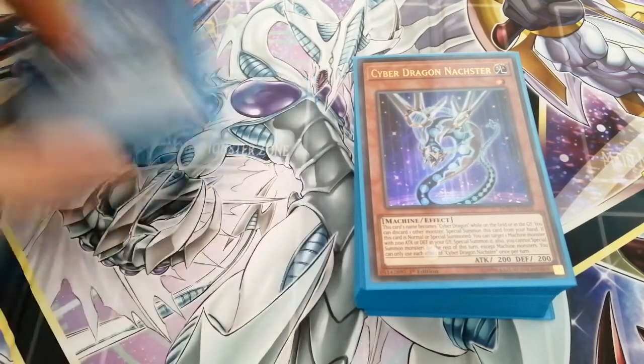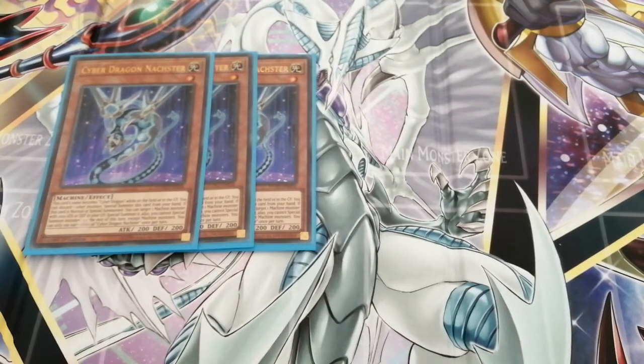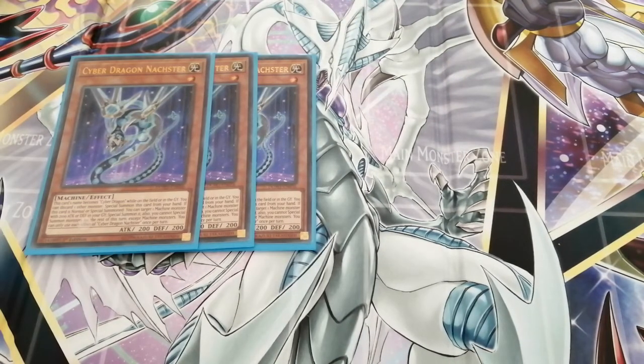The most recent card to come out is Saber Dragon Naster, which came out in Duelist Power. He's a level one machine type. Basically what he can do is special summon himself by discarding a monster from your hand to the graveyard, and he can special summon a monster with 2100 attack from the graveyard as well. So you can summon Cyber Dragon Infinity, Sieger, Rampage, or your normal Cyber Dragon depending on what you need. He's also a link or Creep or Kaijuu target to get him off the field.